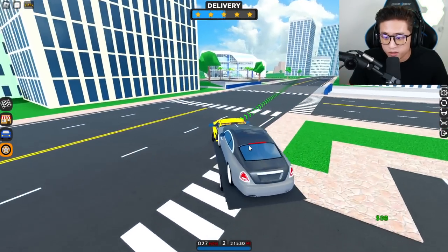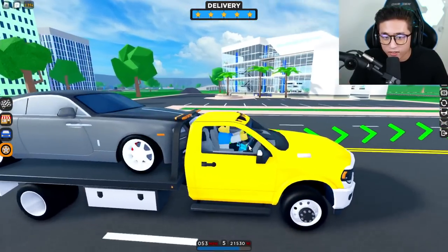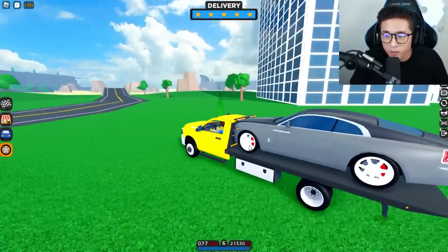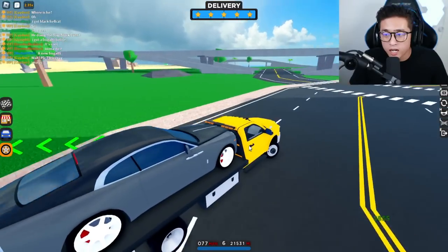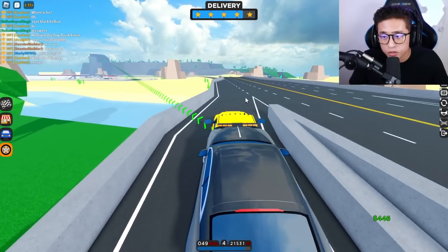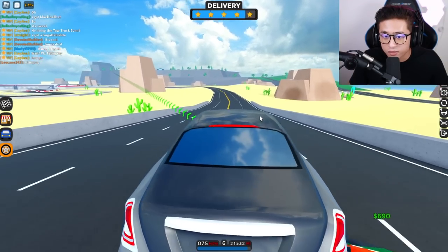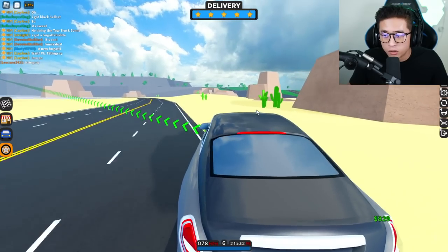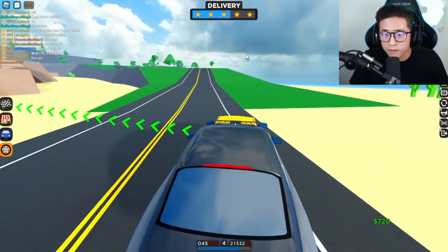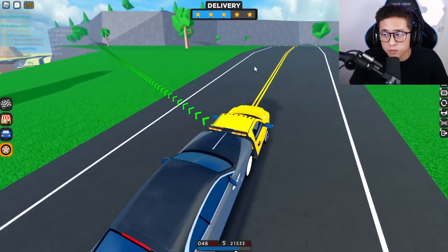We got a Rolls-Royce delivery right here — look at this, probably one of the longest cars I've ever delivered. It's like sticking out of the truck! Notice that if you go out of the distance zone you do start losing stars, but if you get closer to the location your stars come back up. Since it went down, we won't get a full five stars. One of the things I don't really like about this update is losing stars when going out of the map.